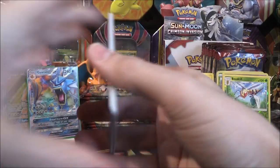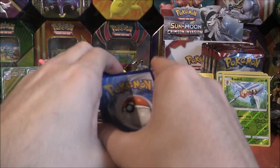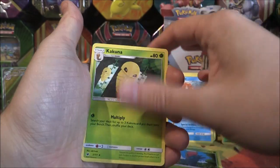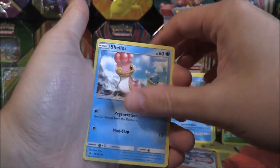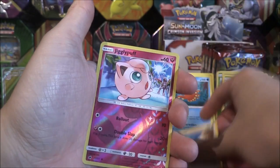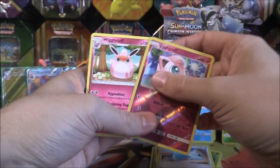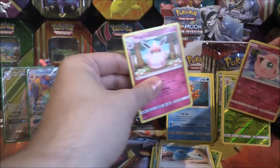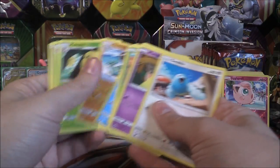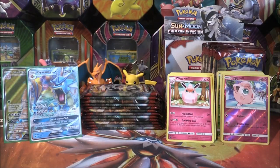Next pack here. Not even a holo at the moment — that's interesting. Water Energy, Accelgor, Kakuna, Gastrodon, Shellos, Weedle, Exeggutor, Pumpkaboo, Swablu, Jigglypuff — please be a Beedrill — oh, it's not. But that's pretty cool, Jigglypuff into Wigglytuff. We had a Weedle and the Kakuna there, so close.